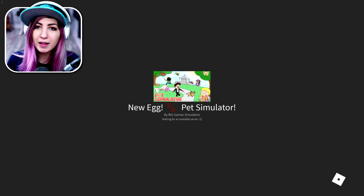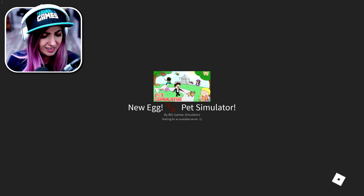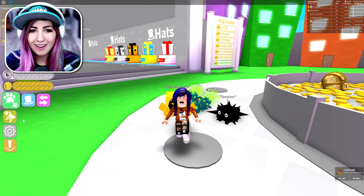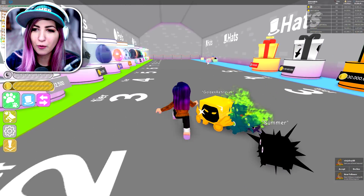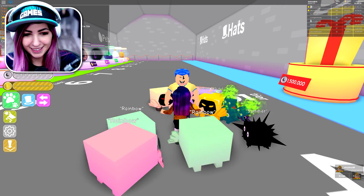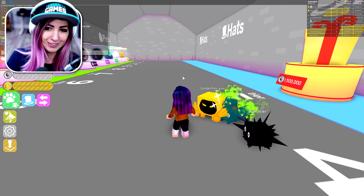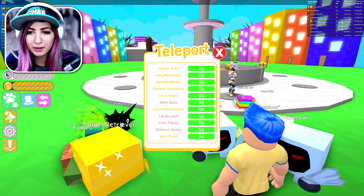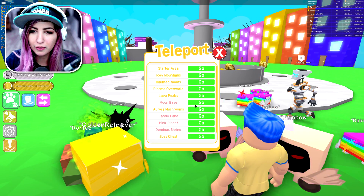So you can make pets rainbow now. The leveling system is different — I don't know how I feel about it. Oh, I'm playing with Russo! There's Russo just running around in the corner over here. I tried to wave — that's hilarious. I'm gonna go ahead and teleport to the moon base.